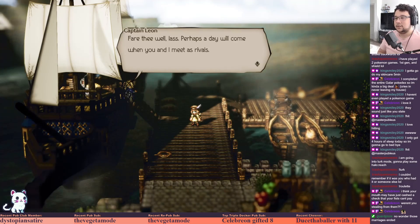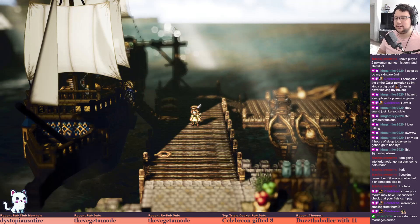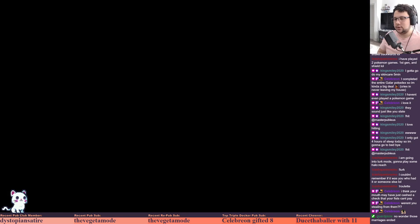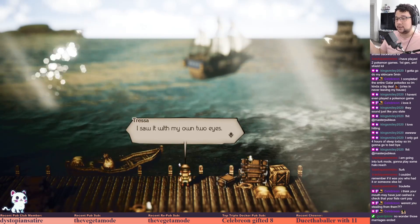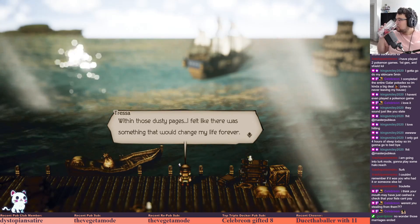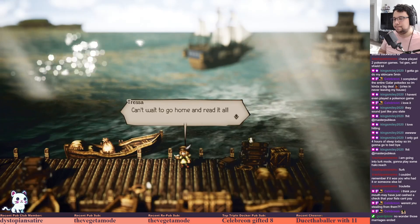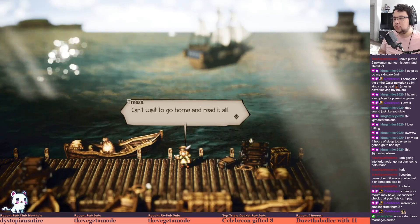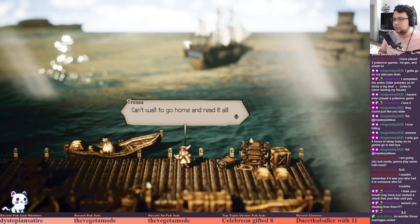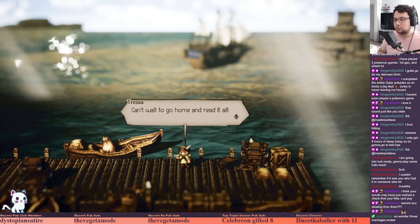Fare thee well, lass - perhaps a day will come when you and I meet as rivals, but I won't be beat - I swear it on my honor as a merchant. Friendly rivalry! Captain Leon's a cool character, I like it. Within those dusty pages I felt like there was something that would change my life forever. Tressa can't wait to go home and read it all. Look at the slight shimmer on the water, the god rays shining through, how some things on the dock just barely move - you get that feeling of the wake and then the water being a completely different animation style. I think it's all really good.